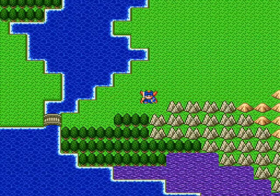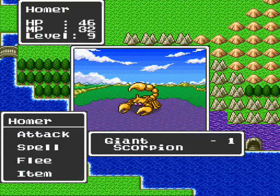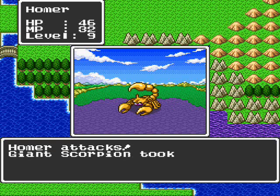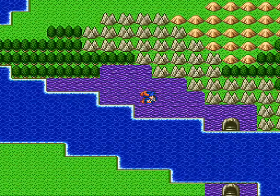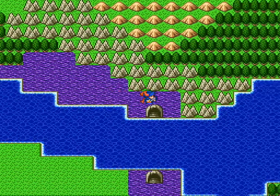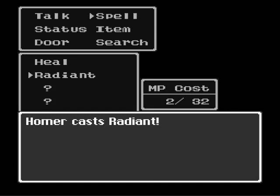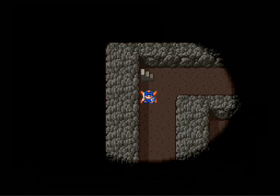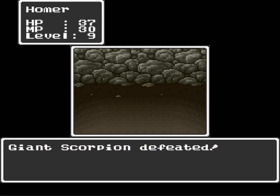I can even one-shot those Giant Scorpions now with the Copper Sword — I haven't even bought a better weapon yet. I always liked how the backgrounds in this game reflect the area that you're in. Not sure they did that on the NES. The Radiant spell lights the area better than the torch does — the problem is it'll eventually go out, whereas the torch wouldn't, and then you'd have to recast the spell.